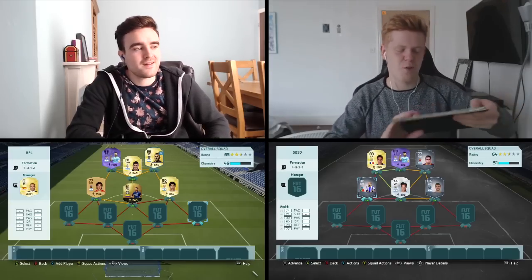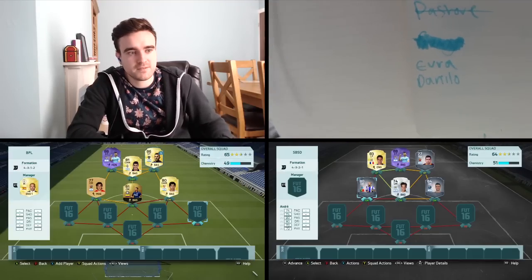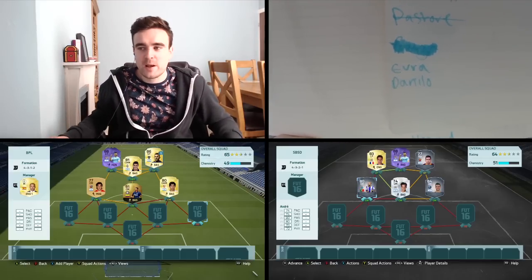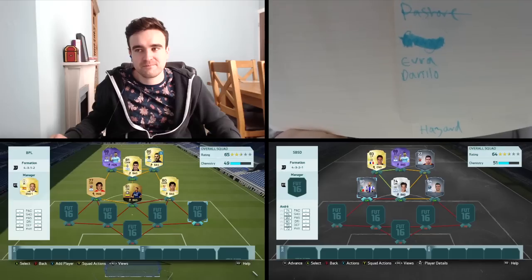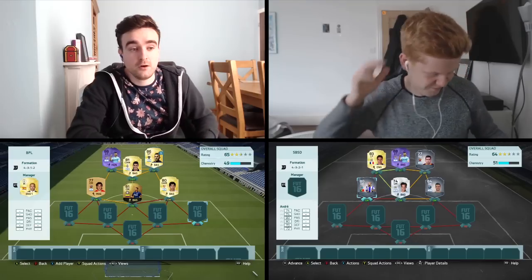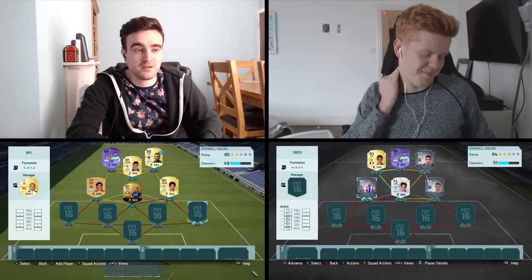Who would you want as your fullbacks? Left back — I would like Goulan. And right back — it's a one in three choice between Mariano, Coke and Virginie. I'm going to go for Virginie. Definitely didn't get that — I put down Danilo. Because Mariano was the one I actually wanted, but never mind. We'll take Virginie.